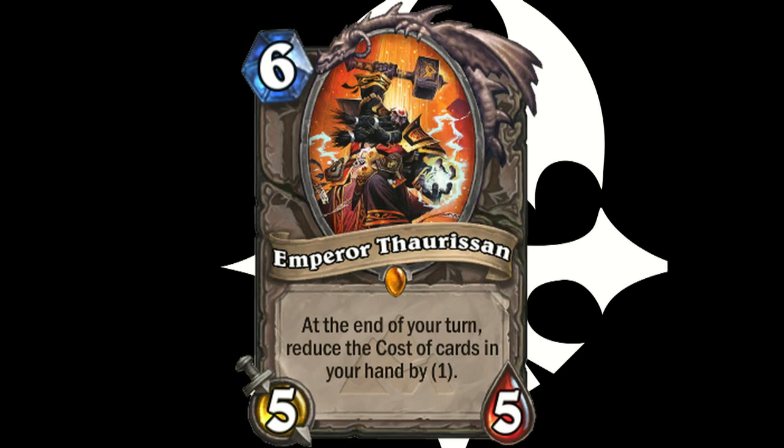And if I can double innervate into that by playing a ramp druid — say I go second and I have innervate, innervate, coin — holy shit. That would be the absolute dream: turn 1, you play this card. I just want to play that card so bad. It's such a cool card.